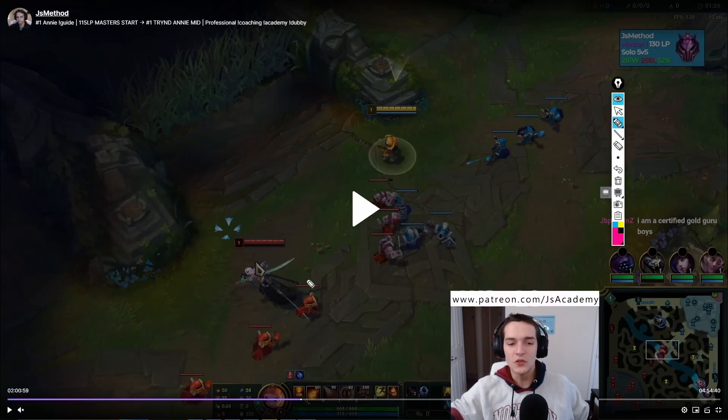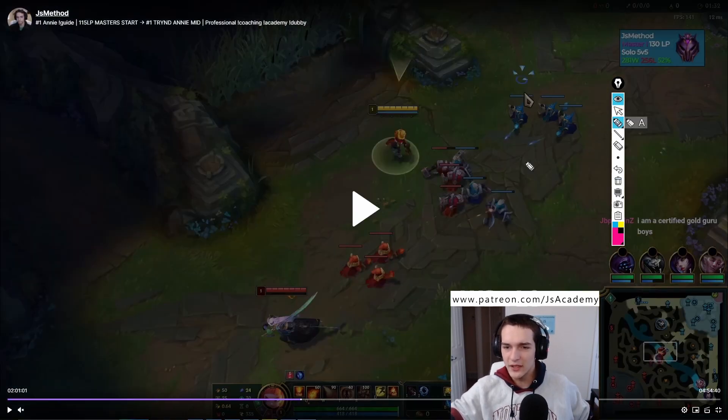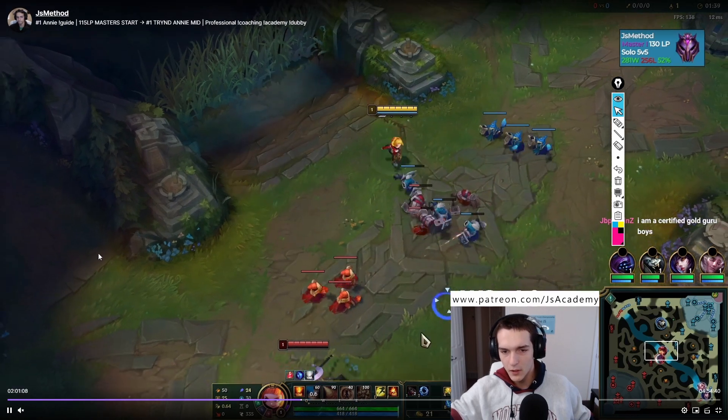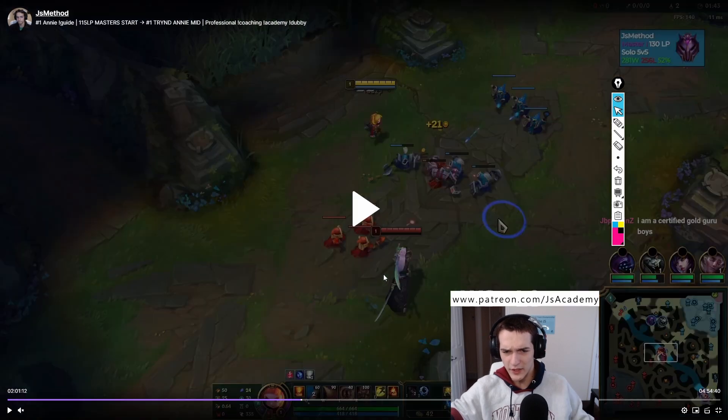Whenever you're playing Annie into a melee champion, Annie's attack range is really, really big. So what you're going to look to do on the first wave is just zone them off with auto attacks. You can see I step up — you never really go past these minions. I'm threatening the auto attacks, making sure he knows he can't step up. And if he does step up, I'm going to hit him with autos and maybe a Q if he's in range. You can see me hitting A just to get an idea of my attack range — it goes out really, really far.